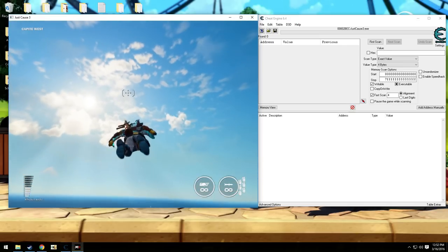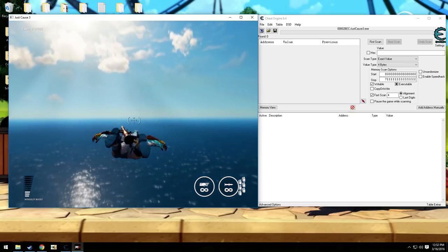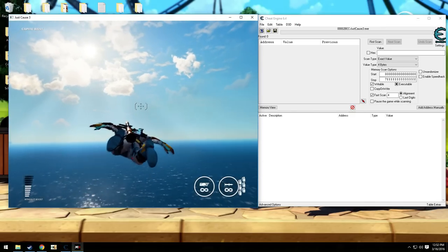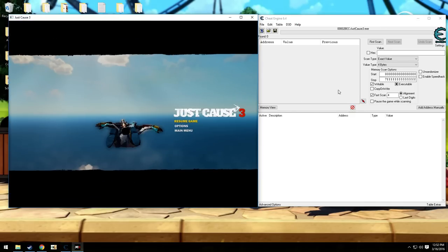What I do is get up into the air and let the boost fill. Then I pause it, come over here — I actually know the full value, which is this number right here. I'll put it in the description, but I'll let it sit for a second if you want to copy it. After you put that in, we just want to do exact value and do the first scan.